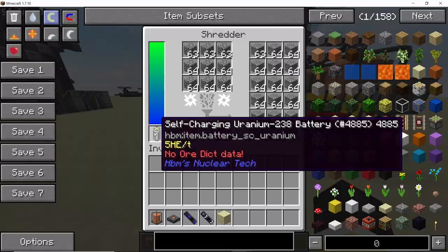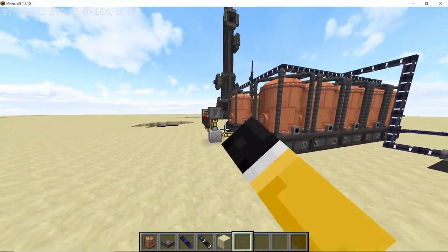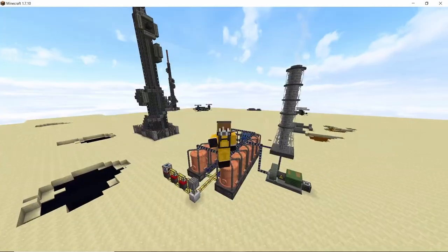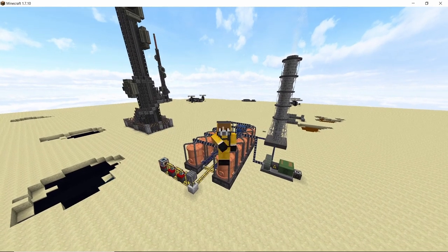This power plant will use four self-charging uranium batteries, so that's 400 HE per second in total as its input power, and for the output power we are going to get 20,000 HE per second — that's a 50-fold increment in terms of power. Making this plant is also pretty simple, so without any further ado let's get straight into this video.